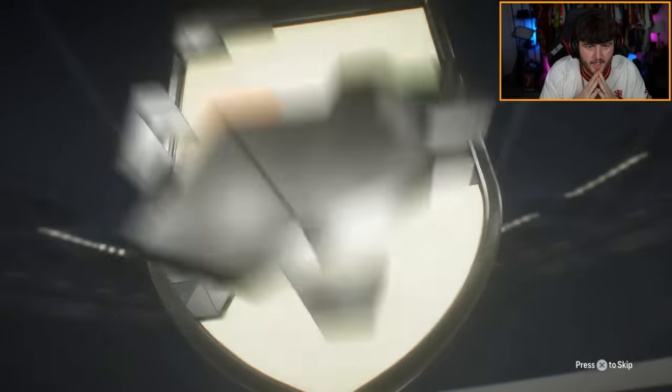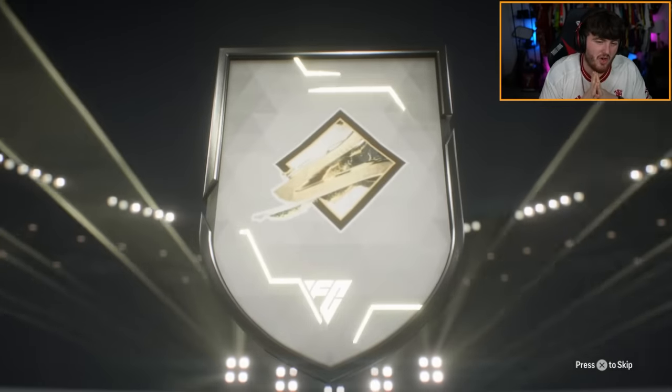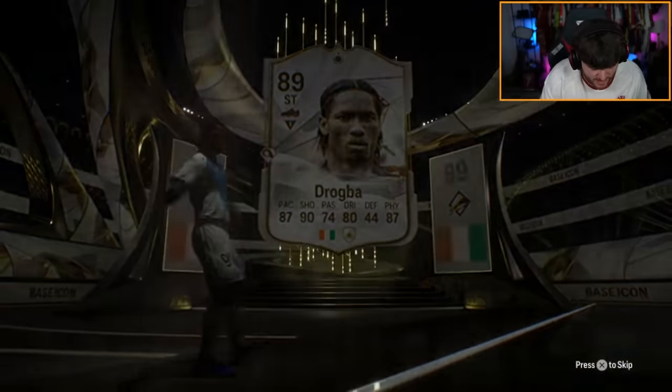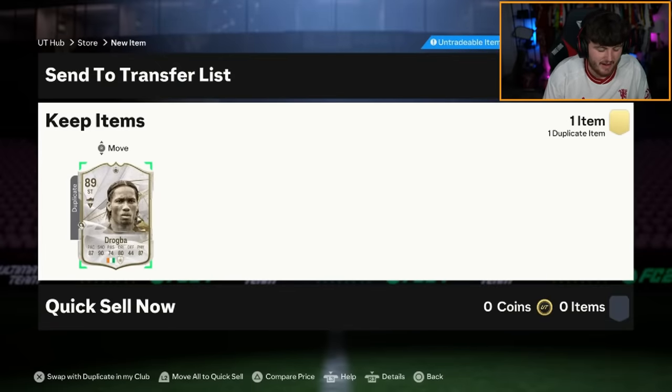Now we've got Lala's base icon pack. It's Didier Drogba — not awful, but I'm pretty sure he got Drogba in the last one too. I will admit to people who watched the last icon pack video: there is a slight possibility that I thought the Ivorian flag was the Irish flag in my reaction before I realised it was Drogba. A few of you picked up on that in the comments.